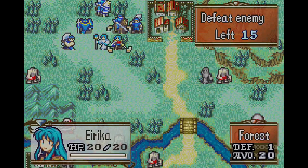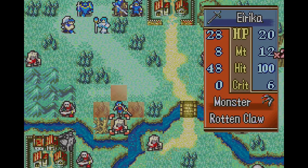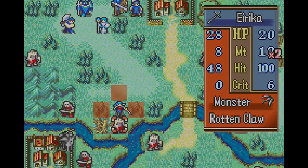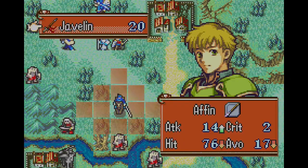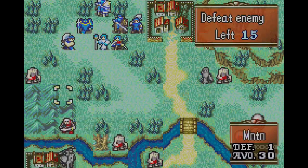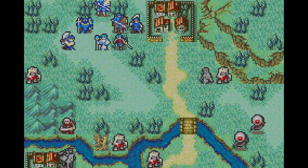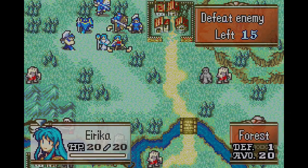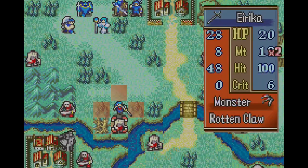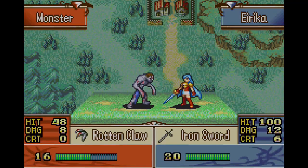The biggest criticism I see about this game all the time is the Tower of Valni. Essentially, you have a map feature in between chapters that allows you to go to specific locations for skirmishes — which we've seen in more recent games like Fire Emblem Engage — but this one also had a Tower of Valni you could use to grind up characters. A lot of people think this is cheating, and I totally get that, but it's not a mandatory aspect of the game. If you don't want to grind and think it makes the game too easy, just don't do it.